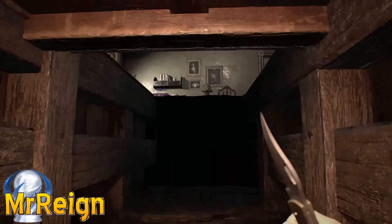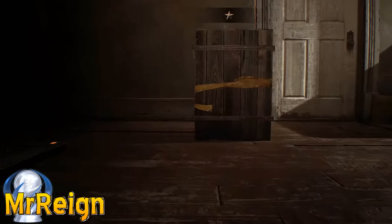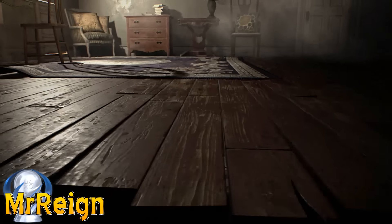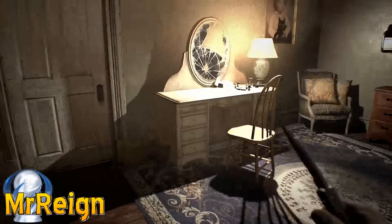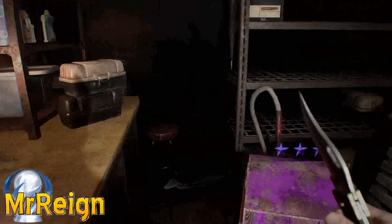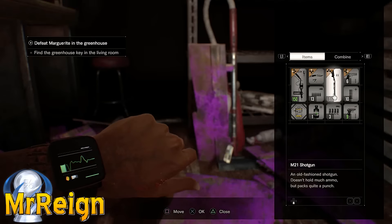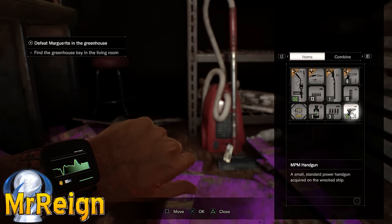We're going to head into the master bedroom, and within here there's a whole lot of trouble waiting for you. What we're going to do is activate the trap and then descend down the hole. The majority of the time there'll be a purple crate in here.